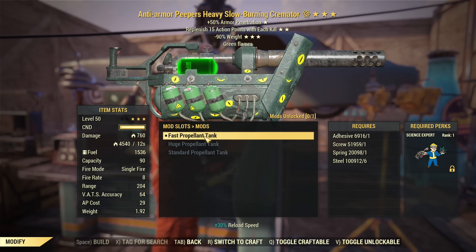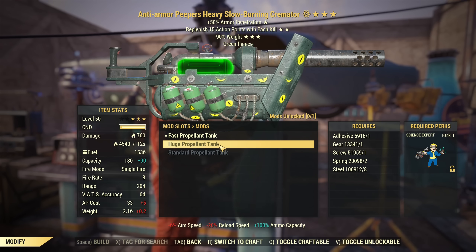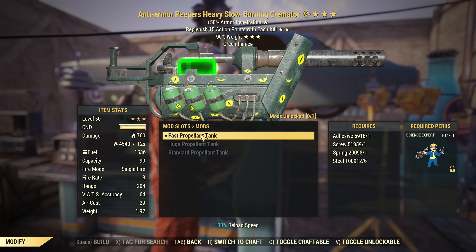You have propellant tanks: fast, huge, or standard. I'm a strong advocate of fast. The biggest reason is that with fast, the reload time is just a little bit longer than your normal break between shots, so it almost doesn't affect your DPS. If you equip a perk card for faster reload and you have faster reload on your weapon, the fast propellant tank basically does not affect your DPS at all - you reload in between shots. Huge propellant tank gives you more ammo, but in exchange, slower reload, higher AP cost per shot, and it makes the weapon heavier. I would go with fast propellant tank.